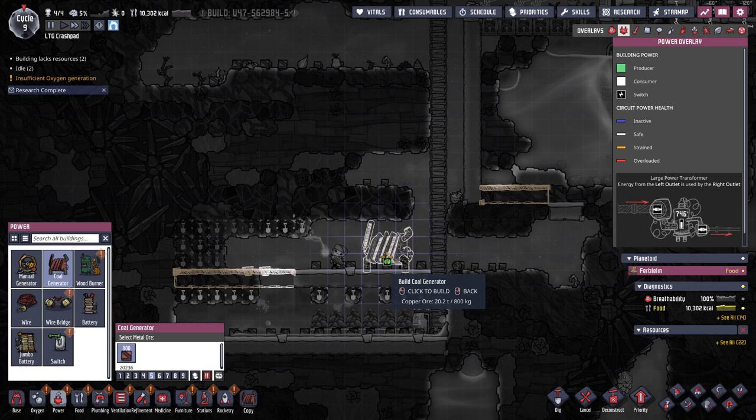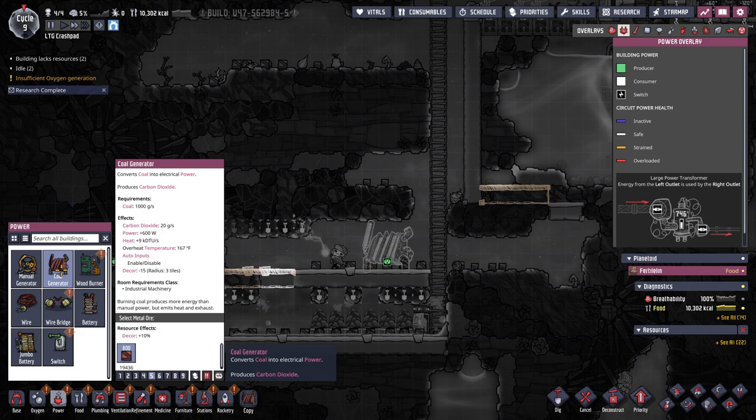This is three tall. Can I read about you? You use 1000 grams of coal every second — I have no idea what that means. You produce lots of CO2, you produce lots of power, you produce heat.